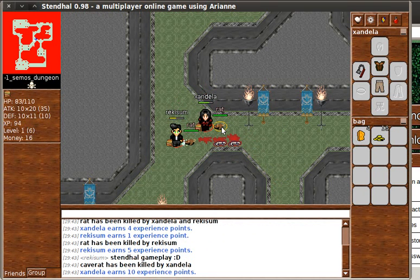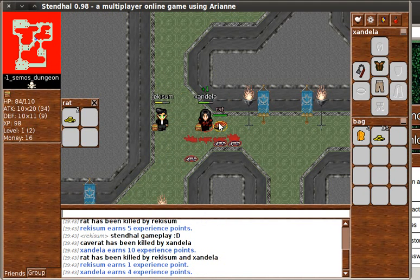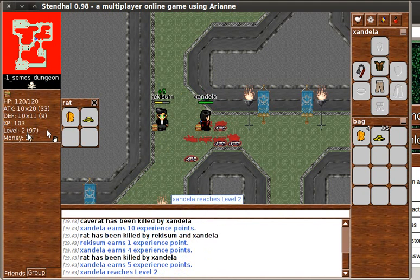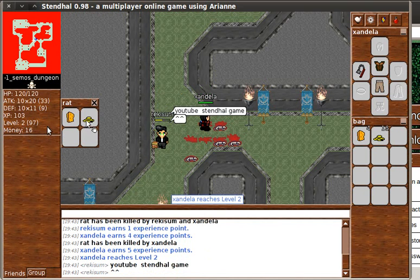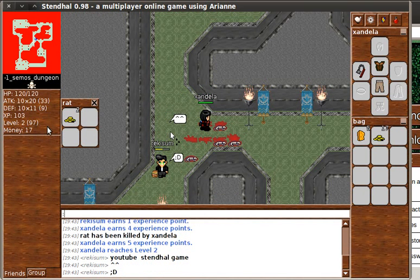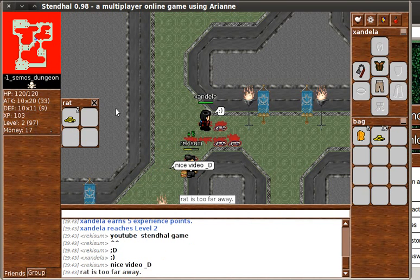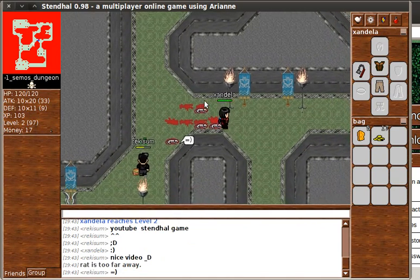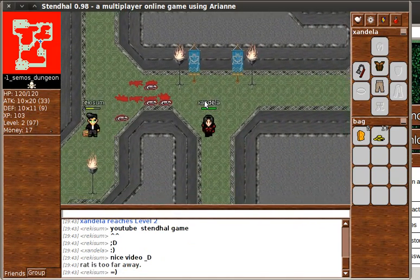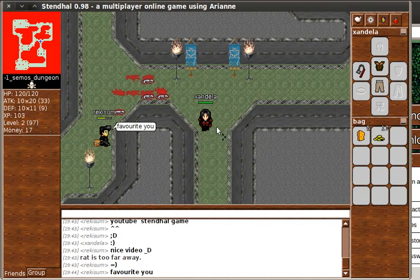As you can see, I'm earning more and more experience points. And as I earn more experience points, my character should level up. Here's my experience points and the corresponding level. The number in brackets here is what's remaining in order for me to level up next. So it said two just before I leveled up to level two in the brackets. And now it says 97 because I need 97 more points for me to level up to level three.